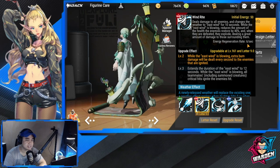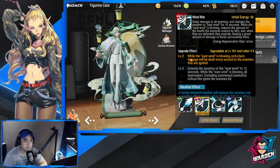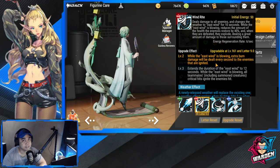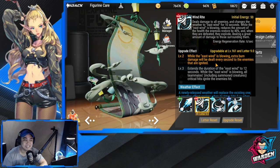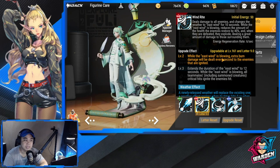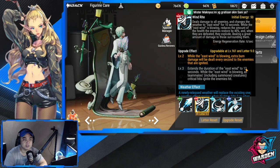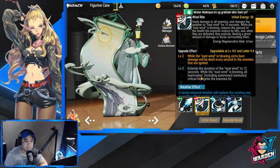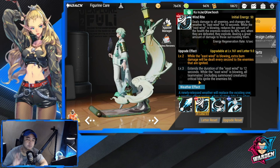Energy regen rate is six per second. The most important upgrade is level 2: while East Wind is blowing, extra burn damage is dealt every second to ignited enemies — very helpful against bosses and high HP units. Level 3 extends East Wind duration to 12 seconds and causes all teammates' critical hits, including summon creatures, to ignite enemies. Level 2 is the most important upgrade to prioritize.